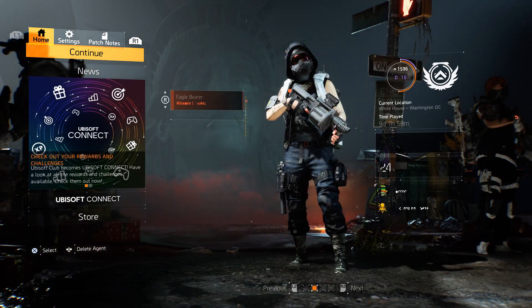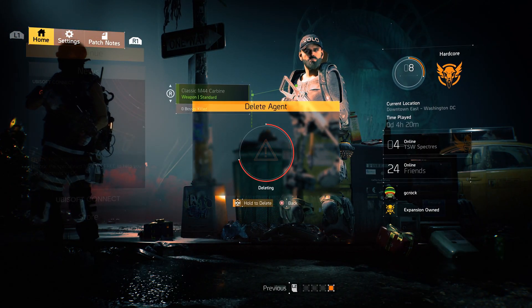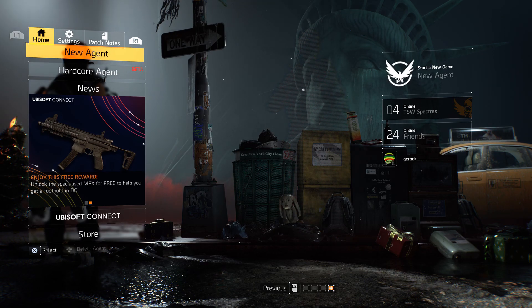What you're also going to want to do is have a spare character slot. I didn't have one so I just deleted an invisible hardcore character that I didn't use anymore. With a spare slot, just start a new agent and make sure that it is not a hardcore one as it won't work with that.